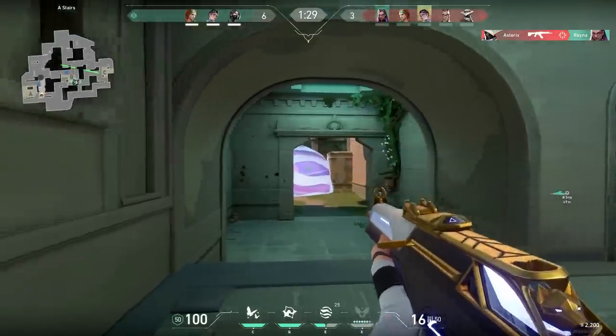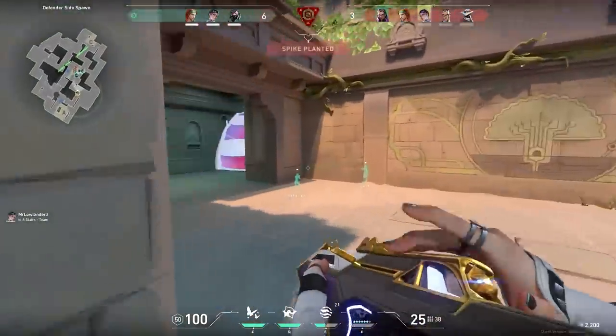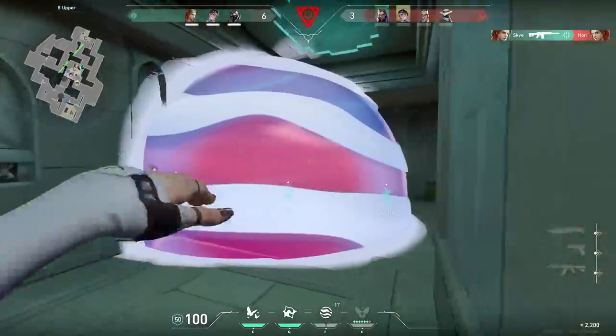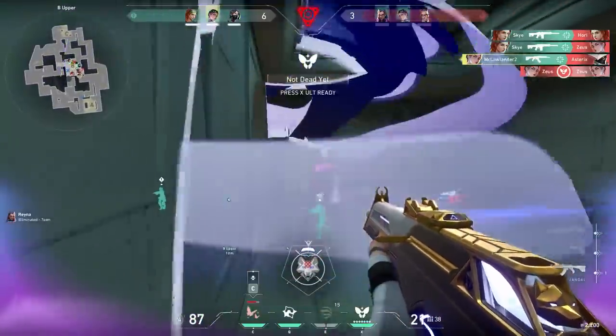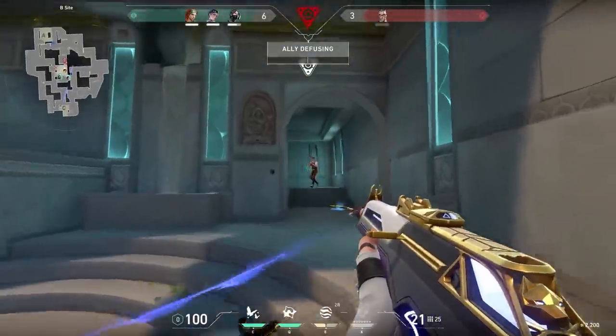On Lotus, if you need to retake B, always be careful of enemies pushing. Especially over here on stairs and at waterfall, it feels like enemies push way more often than on other maps. I got my ulti — let's go to the second half.